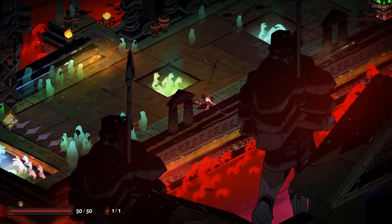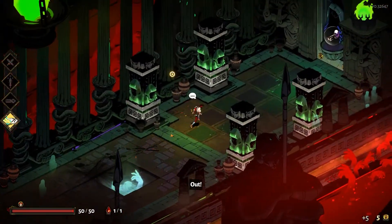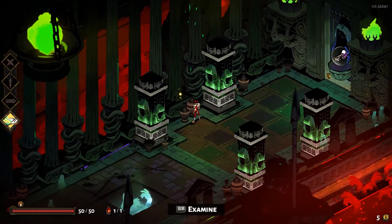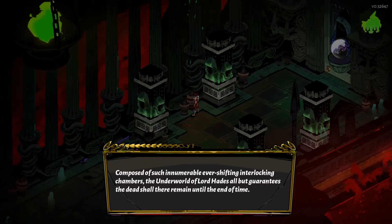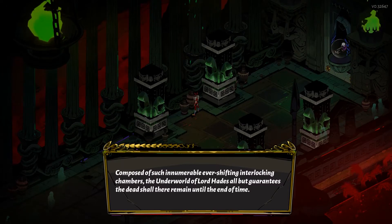Zeus's basic perks aren't my favorites, but they do well when it comes to crowd control in a way. The underworld of Lord Hades — composed of such innumerable, ever-shifting, interlocking chambers — all but guarantees the dead shall there remain until the end of time.